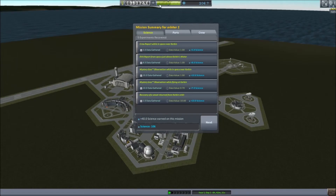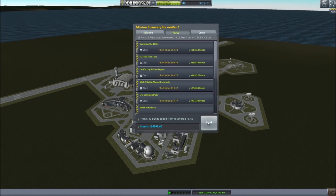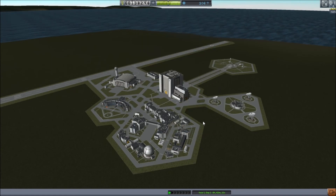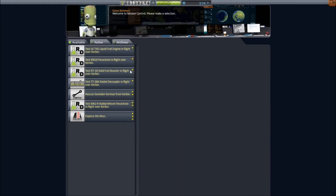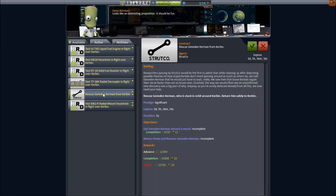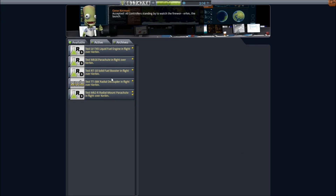We'll find out what glorious science we have gained. Look at our reputation now - we are right in the green, miles away from the blue. That definitely helped. We got 40 science there, we're up to 106. We've recovered 4,000 funds worth of equipment and got ourselves a nice bit of reputation. Jebediah is alive. So we'll hop into the contract - ooh, explore the moon! We'll accept that. And rescue Jeandun Kerman who is in Kerbin orbit - we'll do that as well.